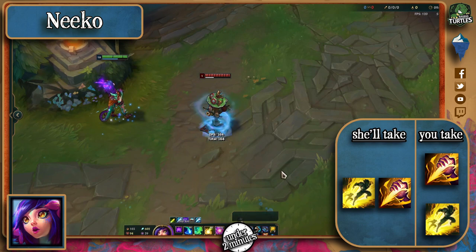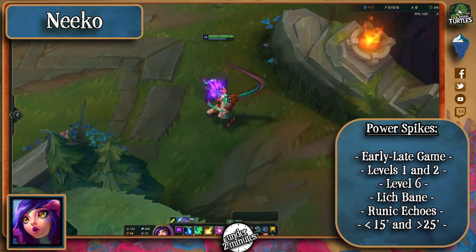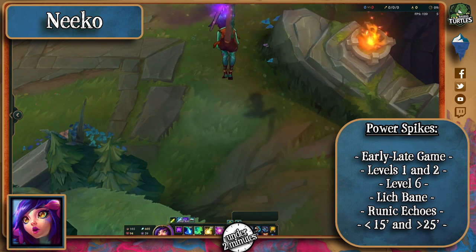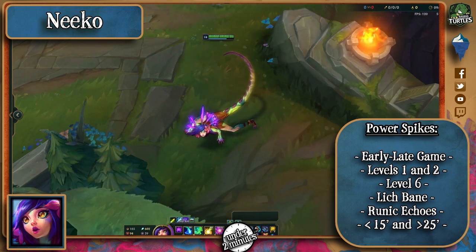As for her spells, this is clearly a champion made for jungling so you'll most likely see the flash-smite combo. She'll almost definitely start with Q because of her clearing the first jungle camps and go for the root at level 2 for that same reason. I reckon she'll be built more like an assassin mage rather than a supportive one, so the Runic Echoes enchant will be very interesting for her as well as Lich Bane, which works great with her passive W.